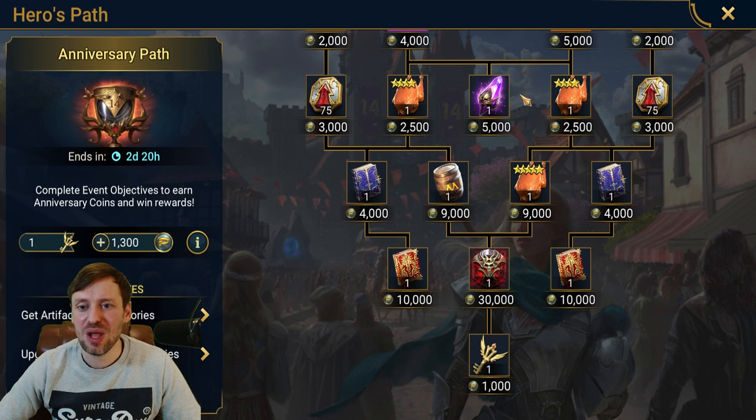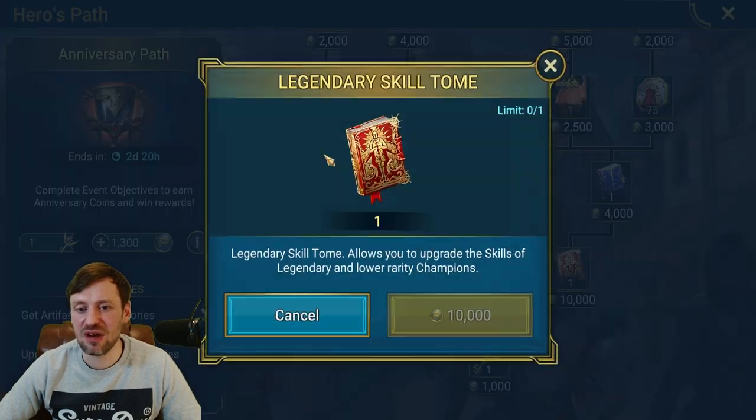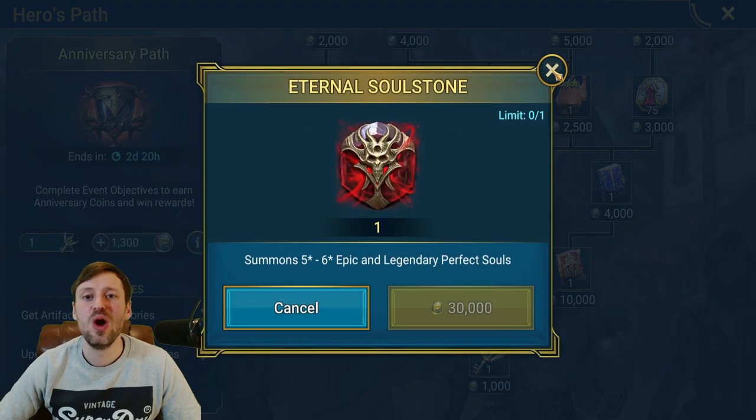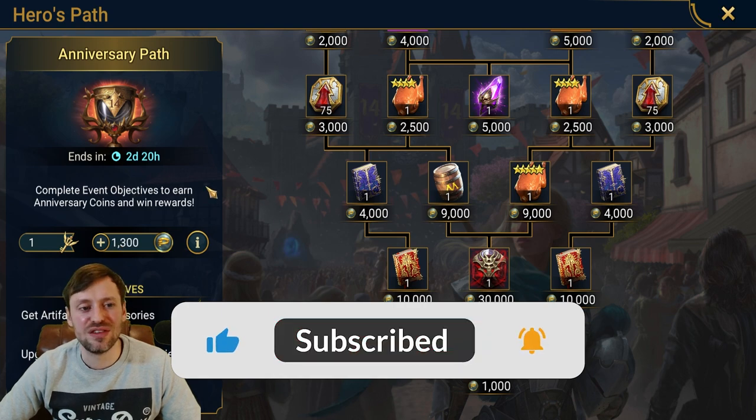Scroll down to the bottom: we've got a void shard, we've got an epic skill tome, a legendary skill tome, and an eternal soulstone — all up for grabs, really really nice stuff. And the way you get points for this event is basically dungeon divers crossed with upgrading artifacts.